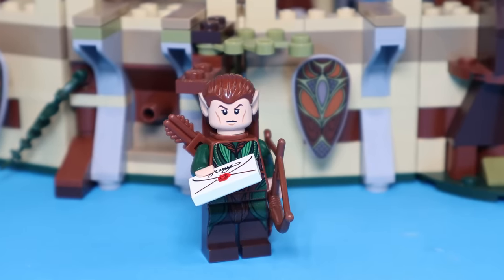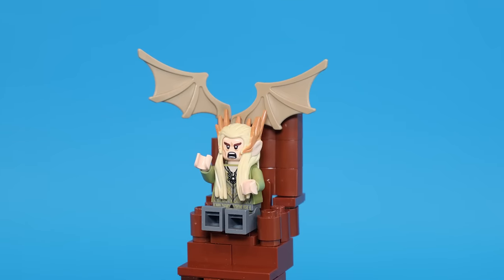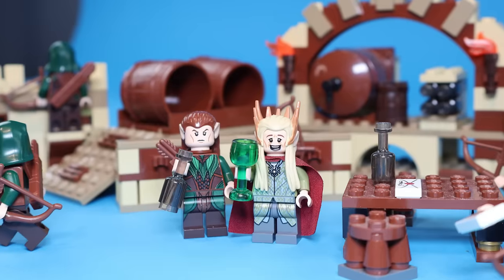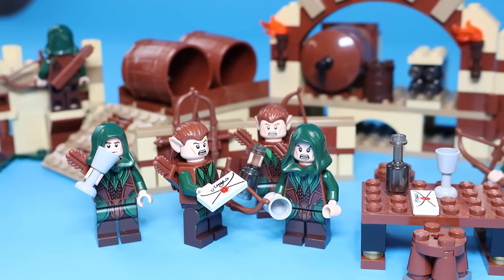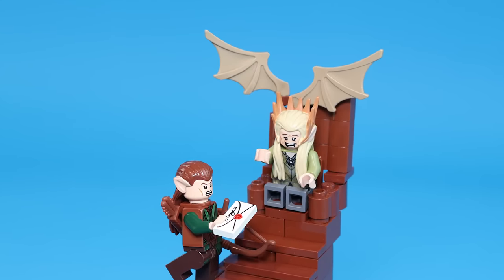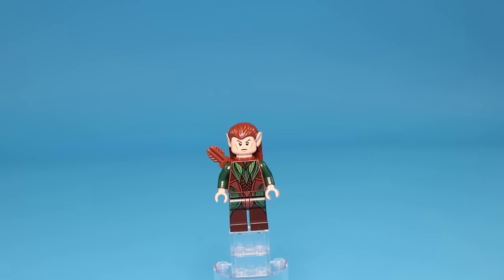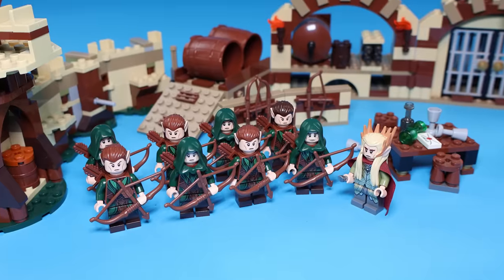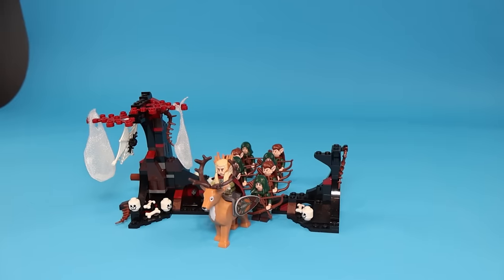An elf in Mirkwood receives the letter and goes inside the kingdom. Here we can find King Thranduil sitting on his throne, but he doesn't like mingling in the affairs of others. In this video he's closely allied with the good guys. I built an elven kingdom, and when the elves receive the letter from the messenger of Rivendell, Thranduil calls all his troops to war. All of these elven minifigures are beautiful with their green torsos and hoods, and they can even hide between the bushes. Now that the army is ready, Thranduil jumps on his deer — which I got from a LEGO Christmas set — and rides out of the forest.